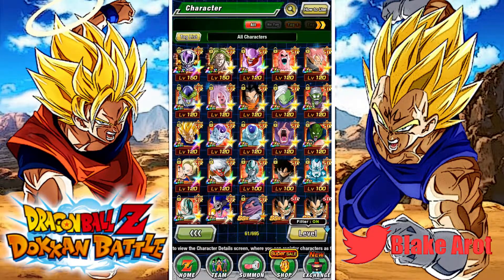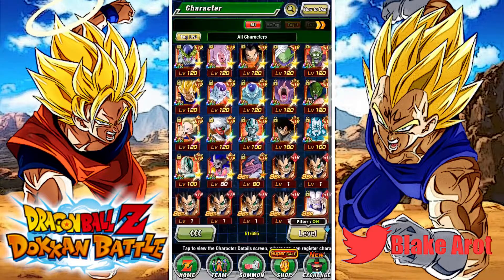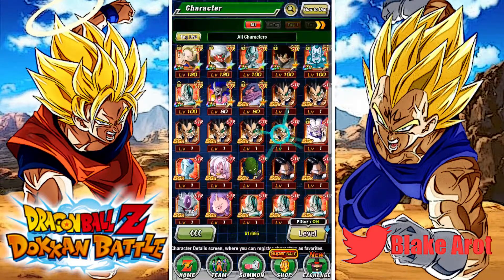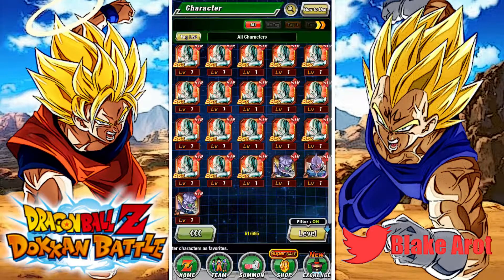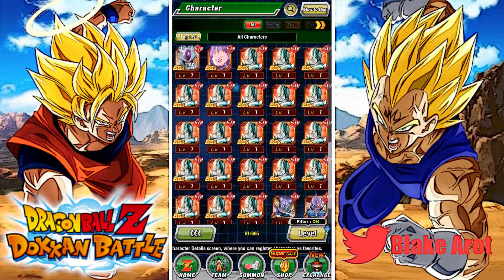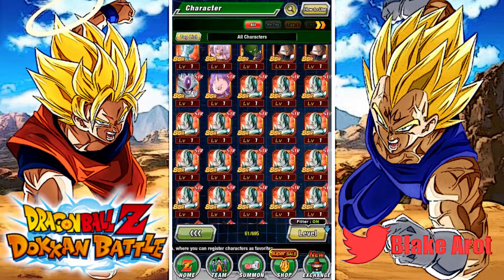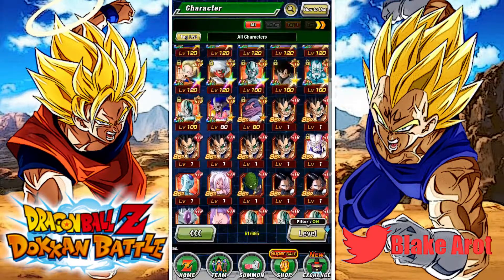Looking through everybody else — obviously I have him rainbowed, he's an extremely good unit. That's a World Tournament reward. This guy is my spirit animal — I pull him every other multi. AGL Metal Cooler is another Dokkan Fest exclusive that I might pull soon. So I do just have these here in case I ever pull him. And there's not much else to talk about. I guess this SSR Hoi — a lot of people might be like, why is he here? He does have a chance to stun, as well as he's a decent support type unit, so he's pretty good.